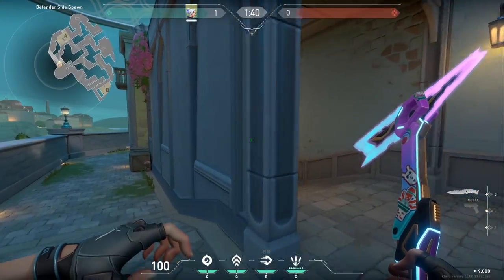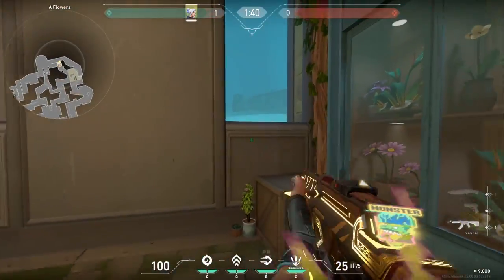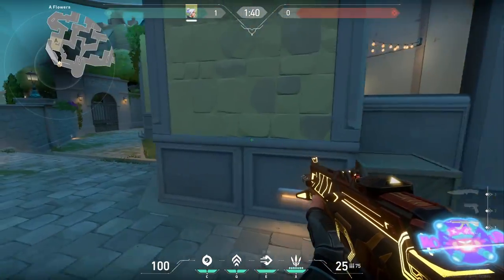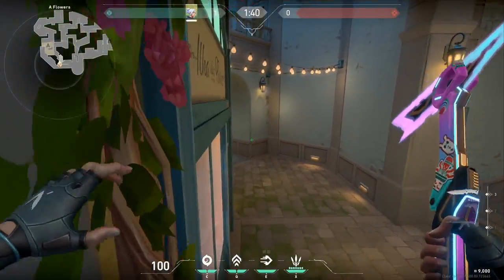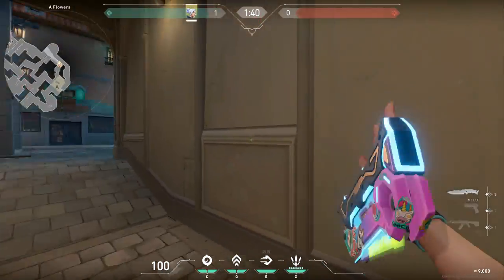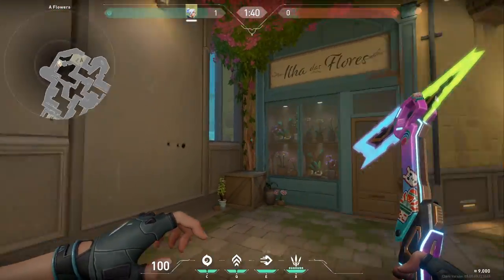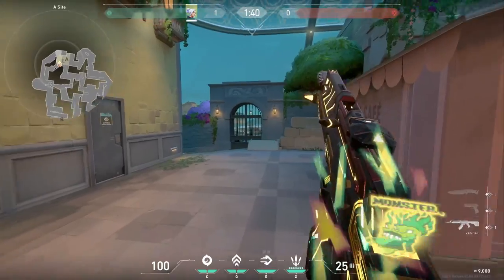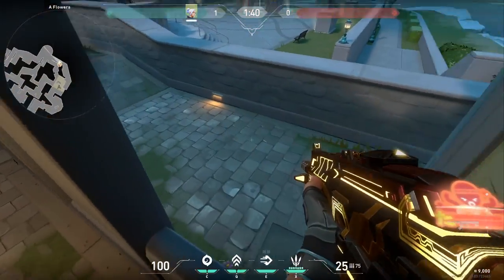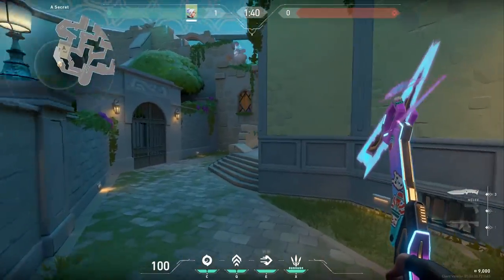There's a little window over here called A Flowers — you can literally jump through it, it's not glass. From Defender's Spawn, you jump over and drop down. It's named A Flowers because there are flowers right above. The wall here is wall-bangable, it's very thin. It separates entering from mid-A. If you've planted on A Site and pushed up here, and someone passes through A Main, you might be able to get behind them — so it makes A a little bit more open for defenders to rotate.